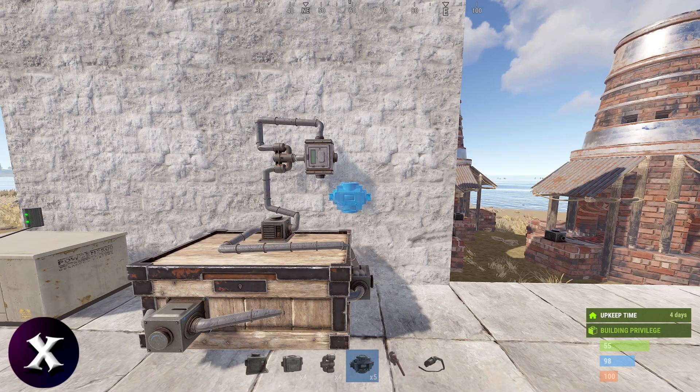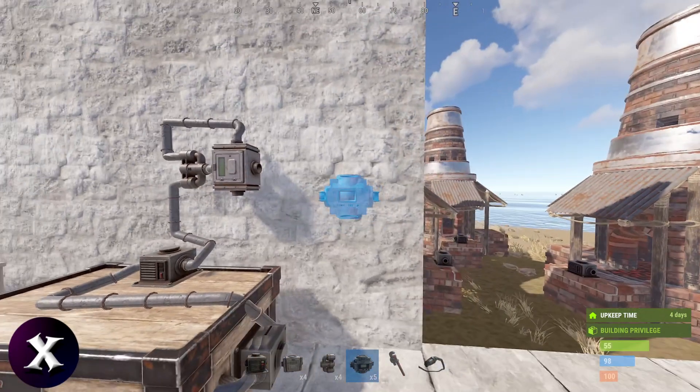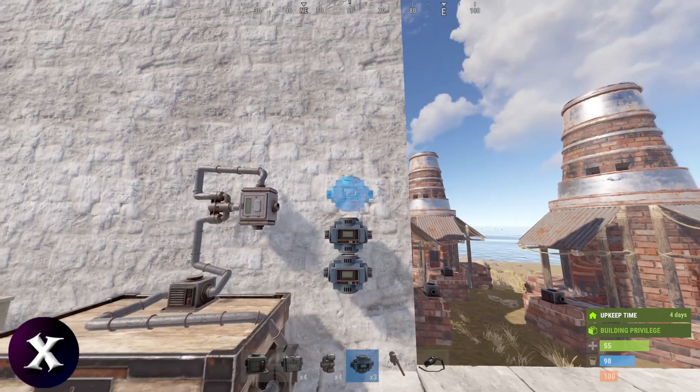If you have 1 to 20 large furnaces, or any amount of small or electric furnaces, put down 3 conveyors. If you have 21 to 30 large furnaces, put down 4. If you have more than 30, you'll need to set up a second automatic smelter.